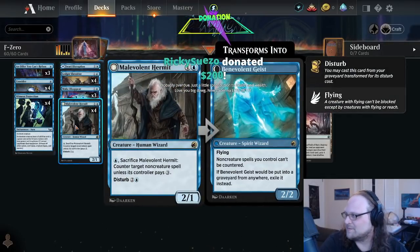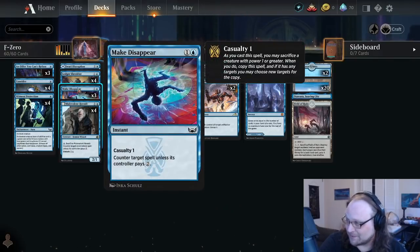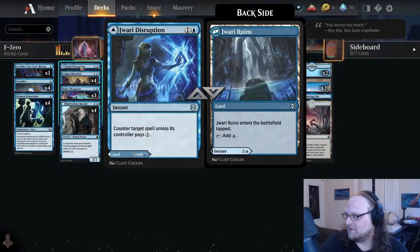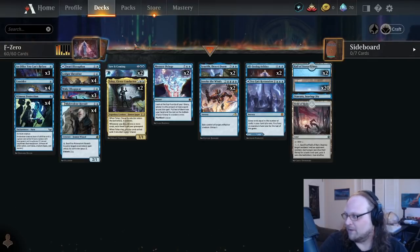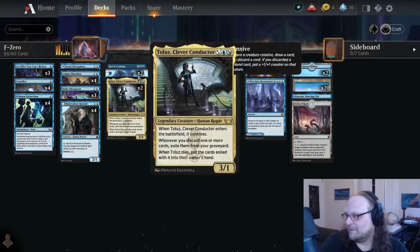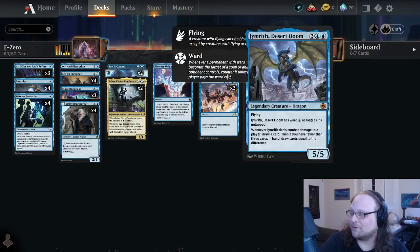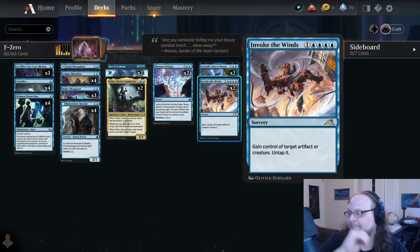In terms of counter spells we've got some good stuff: Malevolent Hermit, Make Disappear — a new card I'm really interested in trying out — one Draw Disruption, still want to play at least the one even though we have Make Disappear. We have Saw It Coming, so there's some hard counters in this deck and some older things too like Emrith and Invoke the Winds.